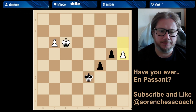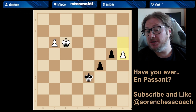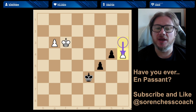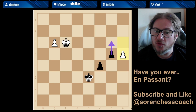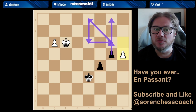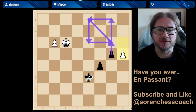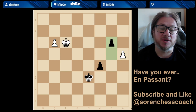Can we take en passant? No, we cannot, because the white pawn didn't move from a2 to a4 but from a3 to a4, so we can't take en passant. But the good news is you're going to move forwards, and if you remember the promotion square rule: if your opponent's king can't step into the square, your pawn will be promoted. After you advance to g6, the king does not have the necessary time to catch up.